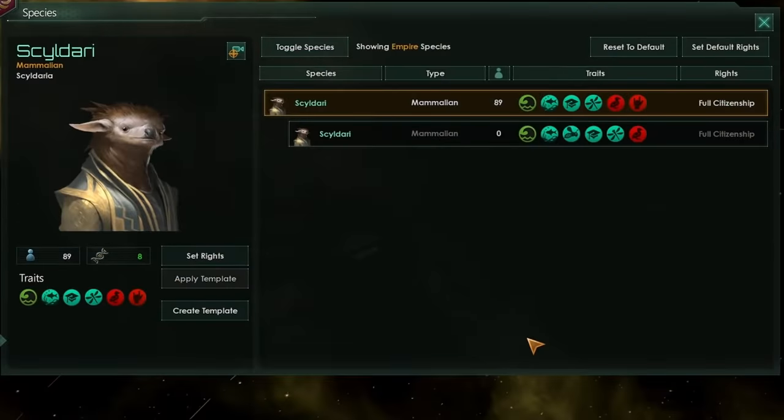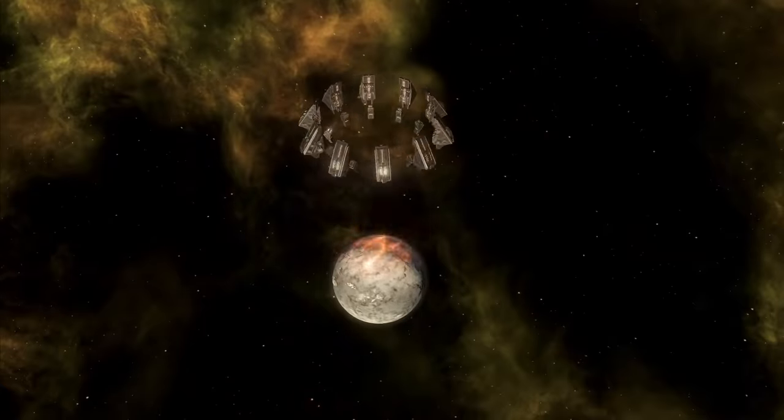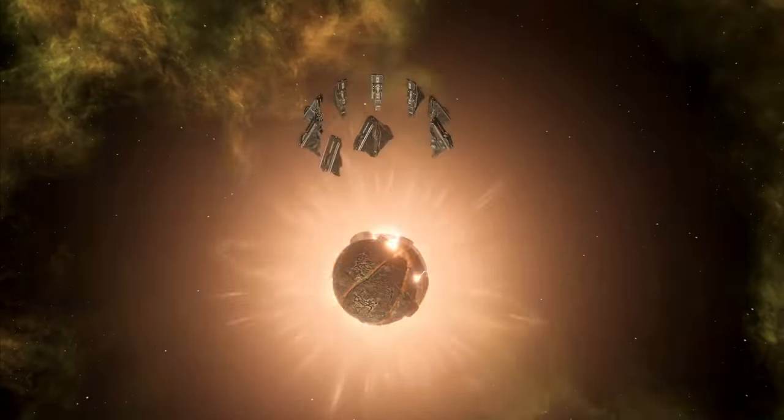In society research, you'll unlock the ability to research genetic resequencing, which you should get when it's possible. And all of the power of this ascension lies here in the species tab. From this tab, we can create and edit the templates of our pops. And if you're enjoying this video, please genetically engineer the like button.